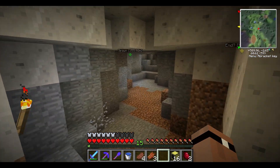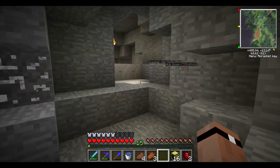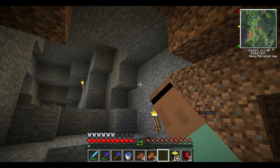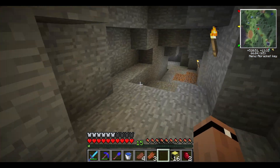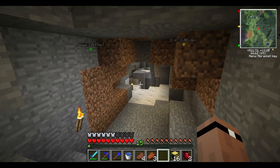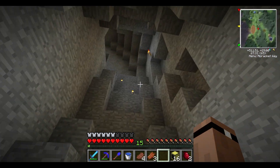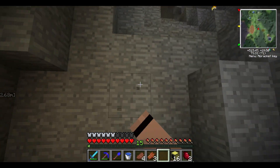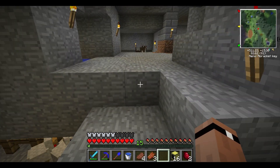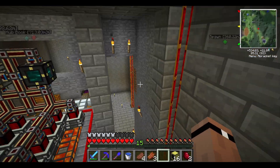I haven't explored all these caves down here very much — been so busy building the power setup, distribution of power, that sorting system. It's very crude and I'm going to improve it, the quarry output processing system, quite a bit. I don't like the way it's working right now, but it's functional, and that was what I was trying to get to: just have a quick functional setup so I can start getting resources to build a better one. I was constantly running low on stuff before and it just got old quick.